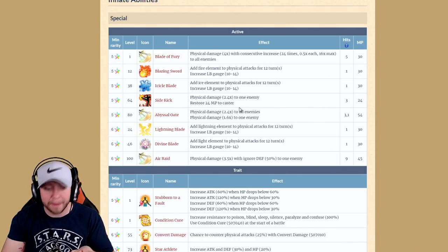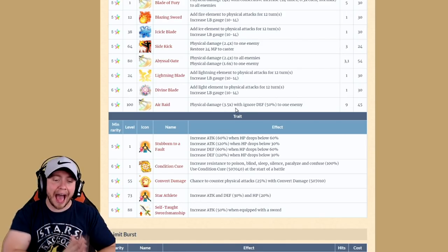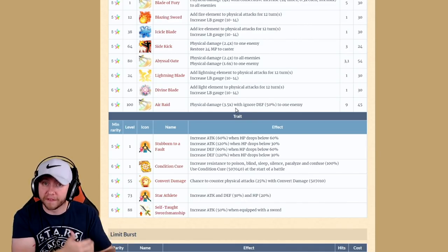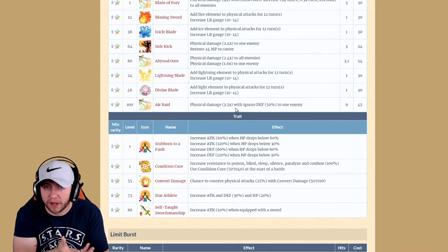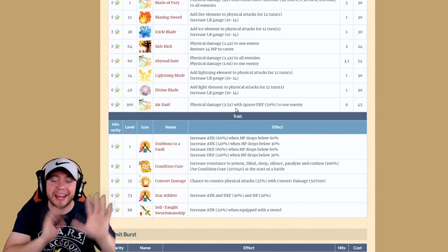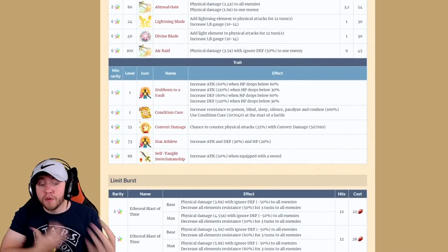He has an ability that does a little damage and gets some MP back. We've mentioned the ability to add an element to his attacks and fill up his limit burst gauge. He has Pistol Gate — AoE — and then one single-target hit three times into one. Then there's Air Raid, which we've discussed. The game works on chaining; people spark chain to get the most damage, and you're not going to be able to do it with Fate. They should have fixed the chaining frames on Air Raid — we saw what happened with Kain, right? They fixed that. They could have done the same here.